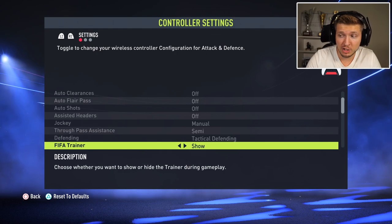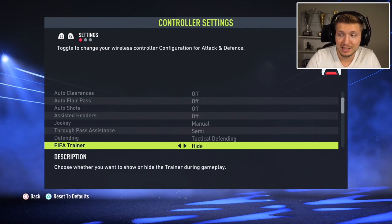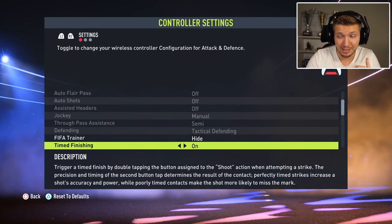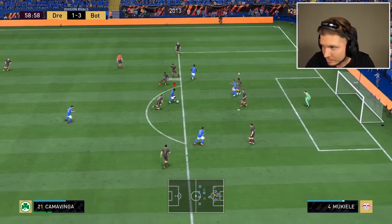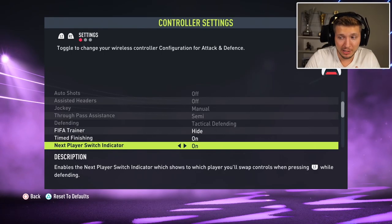We have FIFA Trainer, which I think should be set to high unless you're new to the game and need help with the buttons. Then Time Finishing is a big feature this year. This one should be on — practice and learn how to time shots because it will really help you score more chances and be more effective in your finishing. Time Finishing should be turned on.